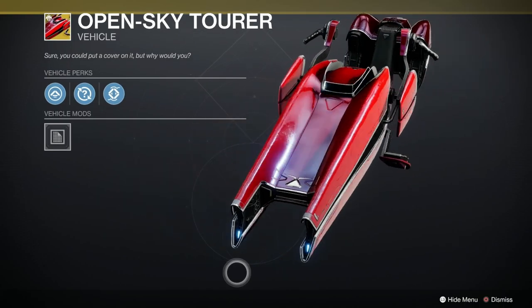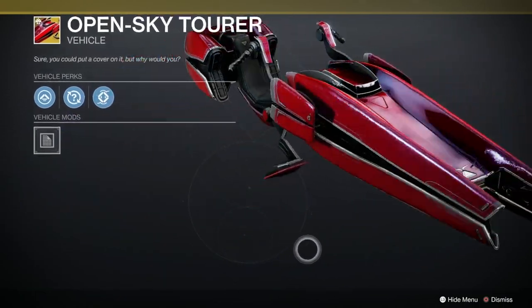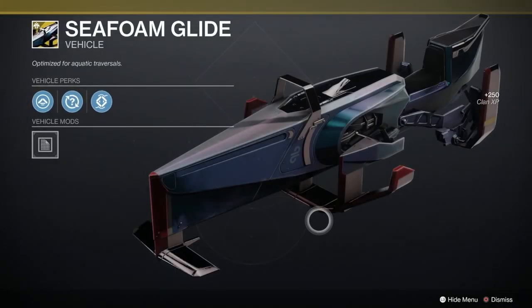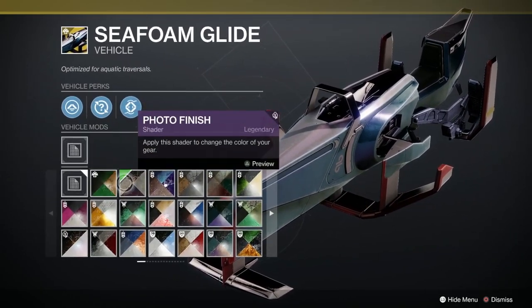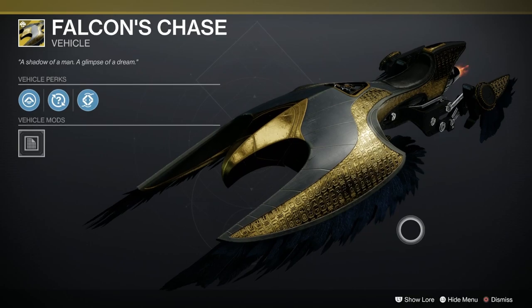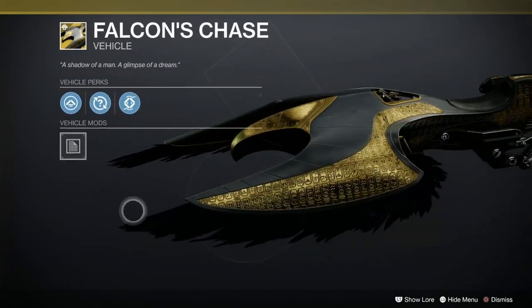Open Sky Taurus - this is the Chevy one. Nice light blue plasma jets on that baby. Seafoam Glide - it's an Idelföl again, so it looks like it should be on a ship. Some nice unique designs. And finally the Falcon's Chase - that's amazing as well, although oddly enough I think the ship looks best.